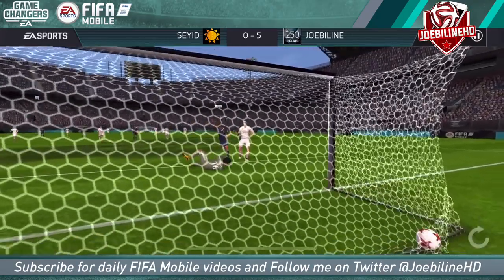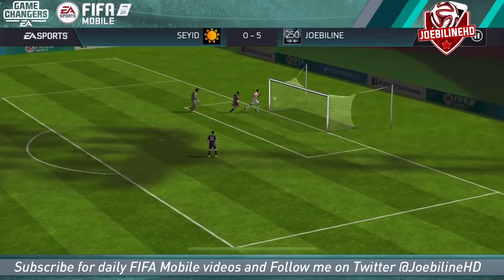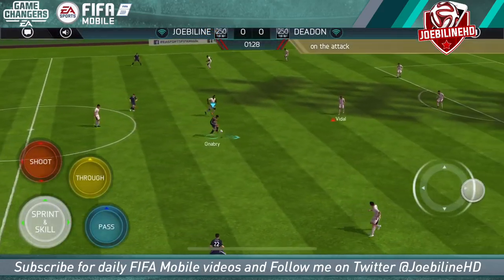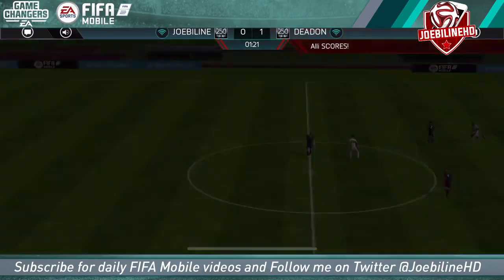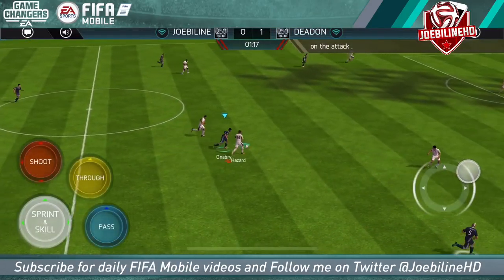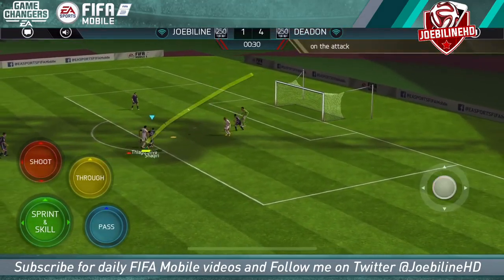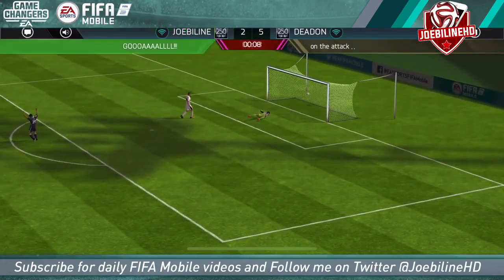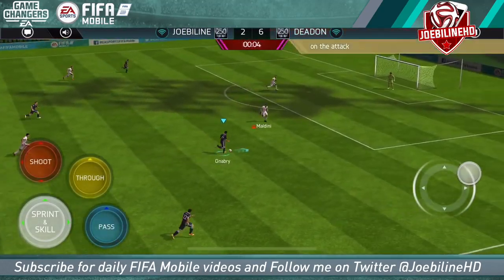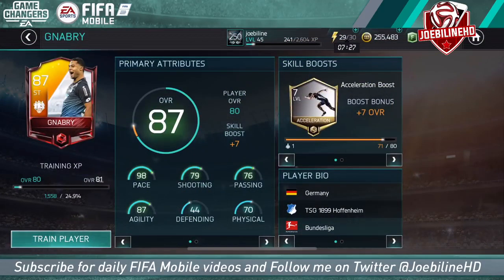Despite having better shooting stats and pretty much all better stats than Diaby, Diaby is just a hell of a lot more consistent for me. Looking at the base stats: my 80 plus 7 Nabry versus my 83 plus 5 Diaby — Nabry is at 98 pace, Diaby is at 100; Nabry agility 87, Diaby 90; Nabry shooting 79, Diaby 73. You'd expect Diaby's shooting to be the weakness at 73 versus Nabry's 79, but Diaby is just this magical player who can do magical things — that player every year in FIFA.